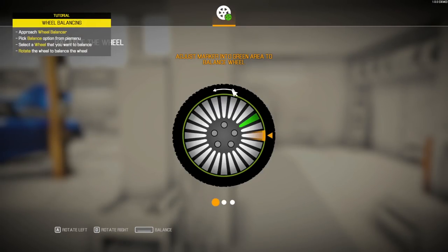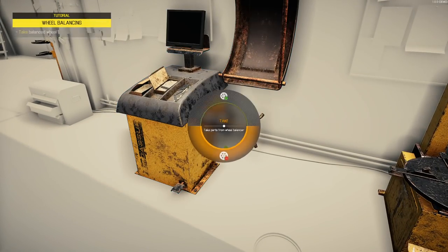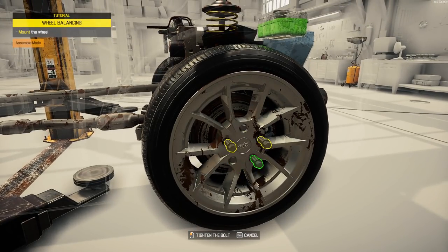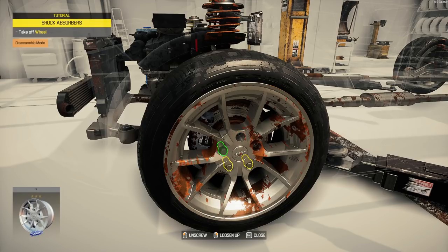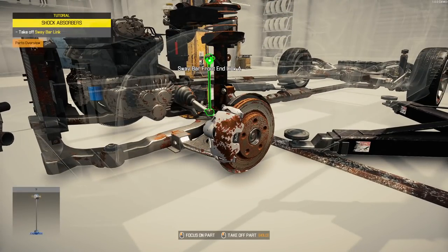Adjust the marker on the green area to balance — oh, that's a cool mechanic! I really like that they added something extra for the wheel balancing. Now click on the front left wheel, take off the wheel and shock. They're actually going to have me do the entire car. Remove the links — oh, that's way faster, that's nice.